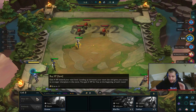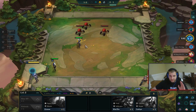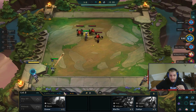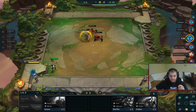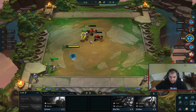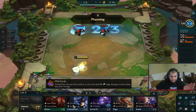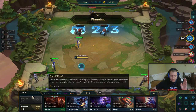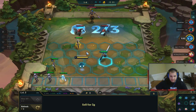You get two XP for every round that goes by. Down here you can see how much XP it takes to level up. After this round I will level up to level three, which will let me put in another unit. The number of units you can have on the board is directly correspondent with your level.